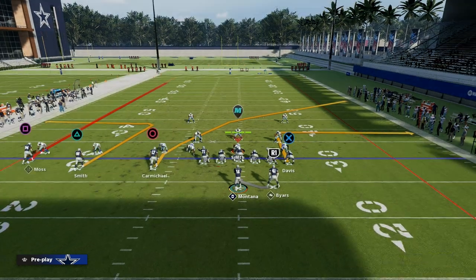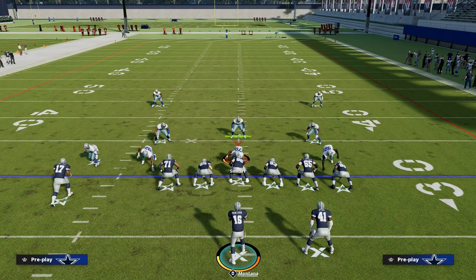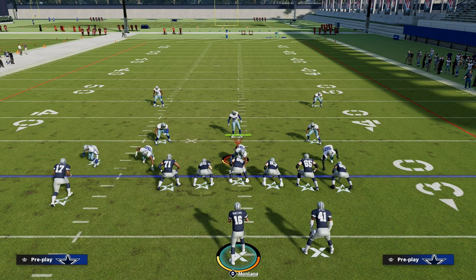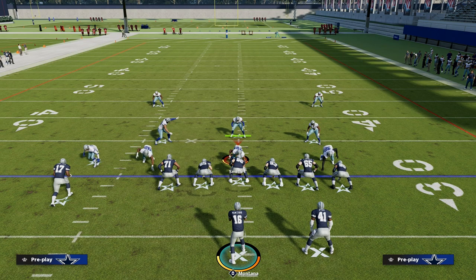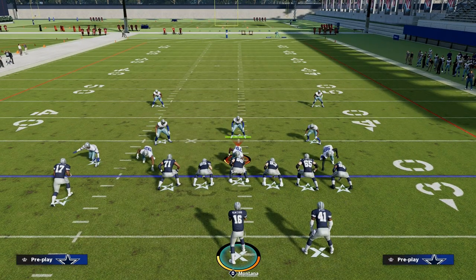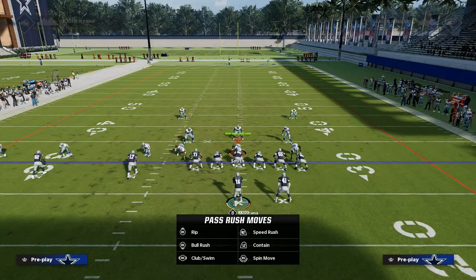PA Counter Go is what we're going to do, and we're going to show you how to do it out of hot-routes. The idea is we are going to run what is known as a shallow cross concept. In Madden, a lot of people refer to this as the slant-post concept, but in the Air Raid this is actually known as the shallow cross, and it's a man-to-man killer. The general principle for beating man coverage is to run against man and sit against zone.